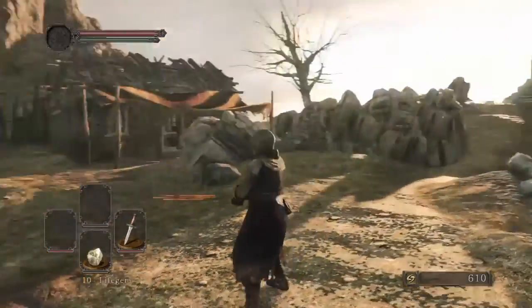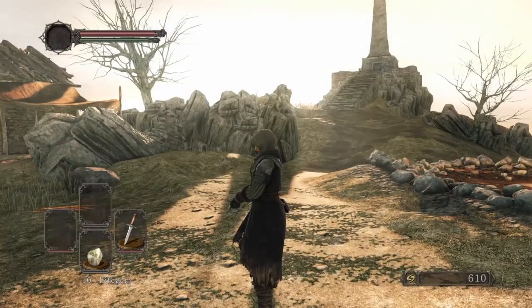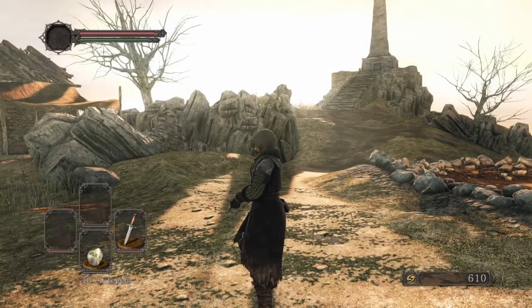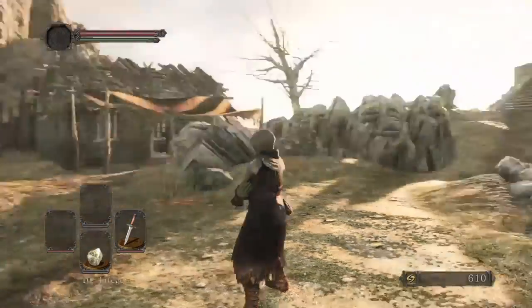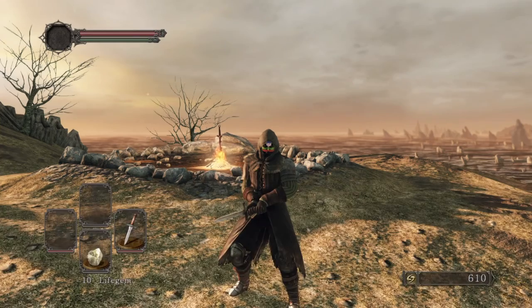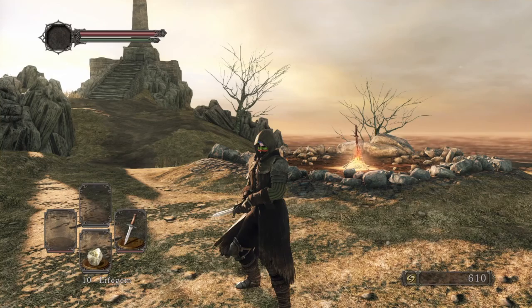In this episode, we'll be going through the land of Majula, exploring the area, and talking to most of the NPCs. We'll also be heading down to the tunnel I showed you in the last episode. But before we do that, I'd like to talk about the weapon of the day - the weapon category of the day is dagger.